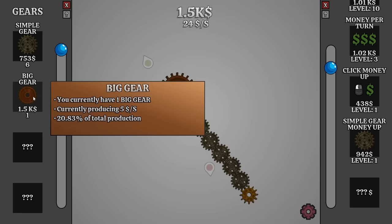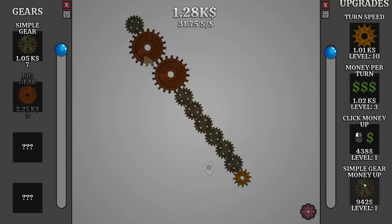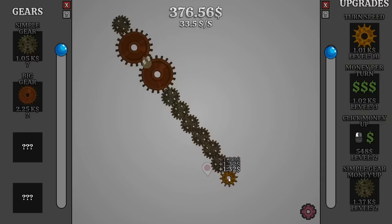Let's make sure we have a few big gears to help with that. Now we're making $29 a second. Although they are getting expensive pretty quickly, so I think simple gears are the way to go. It's really hard to tell how much progress I'm making because there's just a void between the machine and the gears. But now the simple gears cost a thousand. Let's get the simple gear money up again, and also the click money up. Now we're making an extra 30 cents per click.